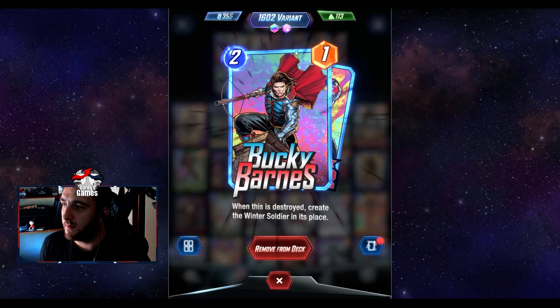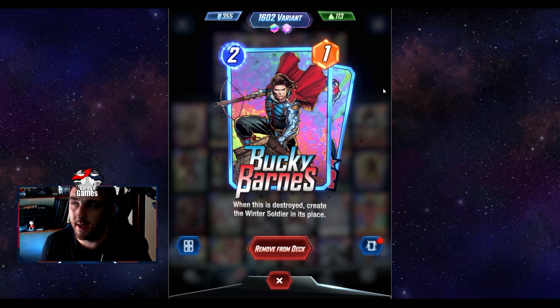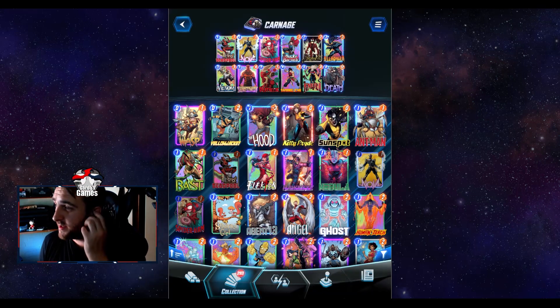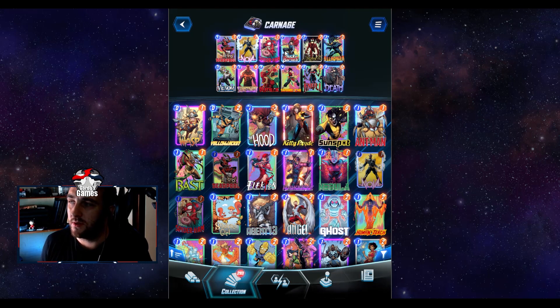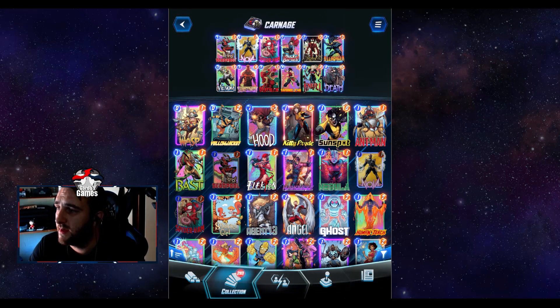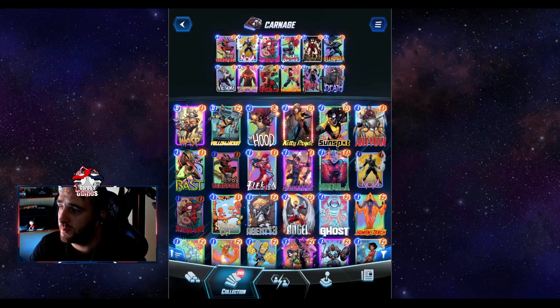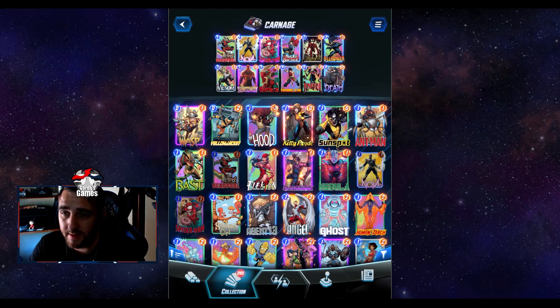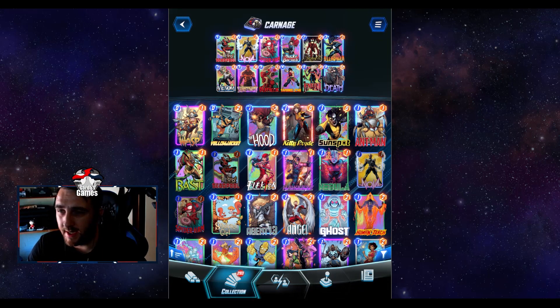On turn two you're normally looking at Bucky Barnes or Carnage depending on whether you got a one-cost out. Normally Bucky is the way to go — if you've got a Nova, you don't really want to Carnage into it. Spider-Ham into Carnage is fine, and Deadpool into Carnage works too. Killmonger is still in the deck — it destroys one-cost cards, including ours, which is a way to get rid of Deadpool. It also clears out their board if they've been spammed with rocks or raptors, giving us some board control.